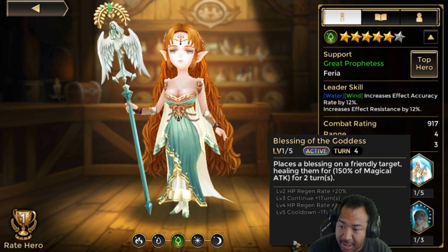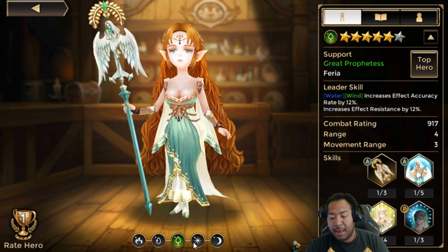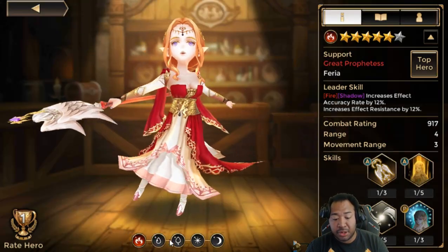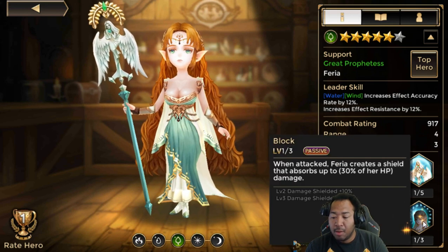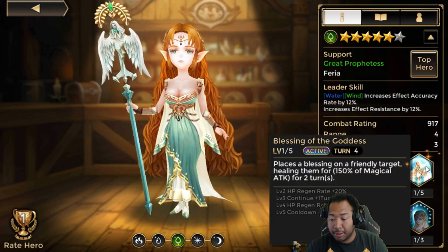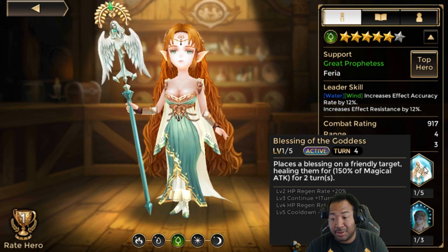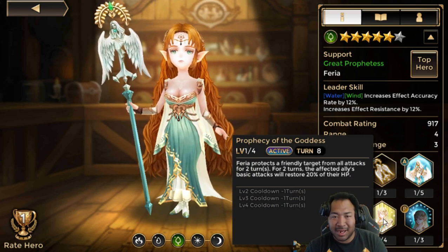First up and foremost, the first one is my girl Faria — specifically the Wind. Although the other elements have a mixture of similar skills, the strongest one in terms of pure support is the Wind Faria. She has a shield that she puts up every time she's attacked, and that absorbs up to 30% of her HP — stack HP, you're having a good day. Her second skill places a blessing on a friendly target, healing them for 150% of your magical attack. So if you have 600 magic attack, you're going to heal for a lot. More attack, better.